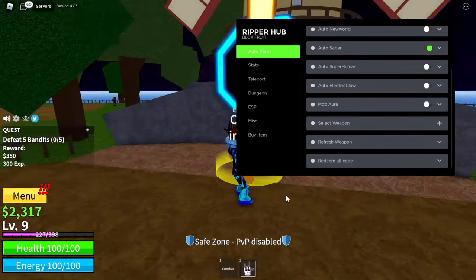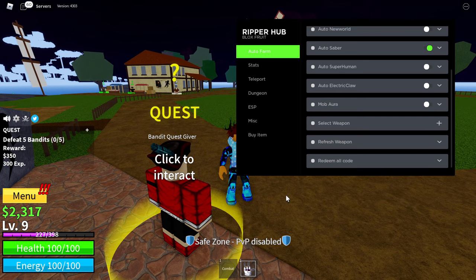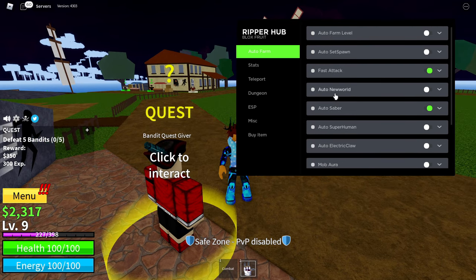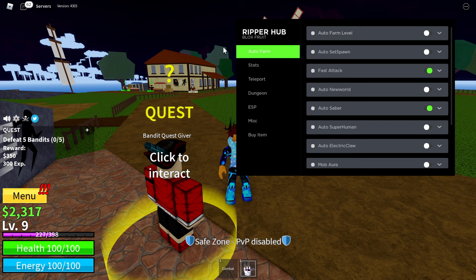As soon as I executed, I can't move my character for some reason. I can turn and stuff but I just can't move forward or backwards. I'm pretty sure I'll still be able to use all the features on the GUI like auto farming.